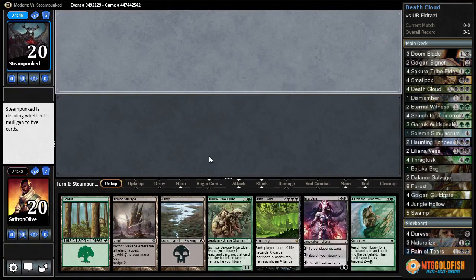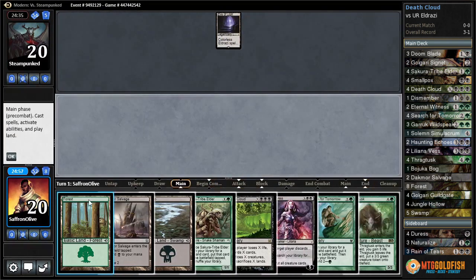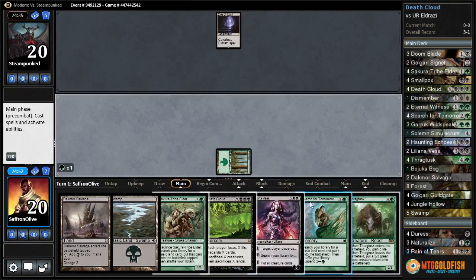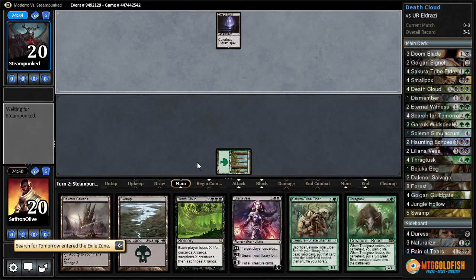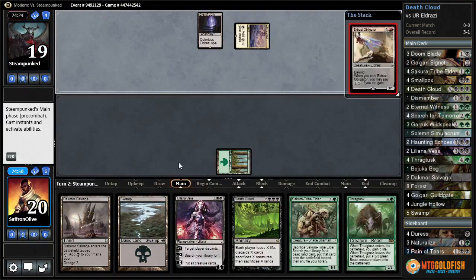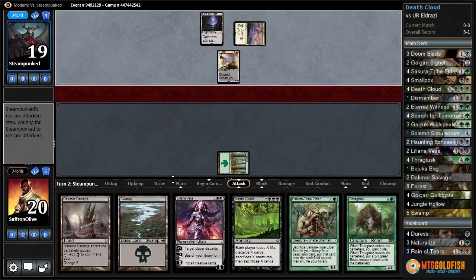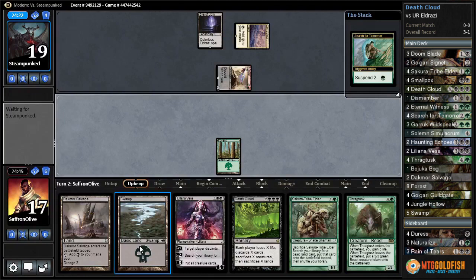Budget Magic Death Cloud in Modern. Turn one suspend search, turn two elder. If we get to resolve a Death Cloud, I think we beat this deck. The question will be how much stuff can they take from our hand with Thought-Knot Seer. Corrupted Crossroads — interesting. Obligator, just a 3/1 with haste, so that's counting down.